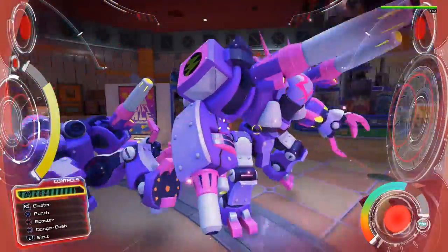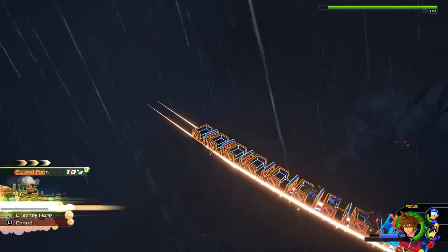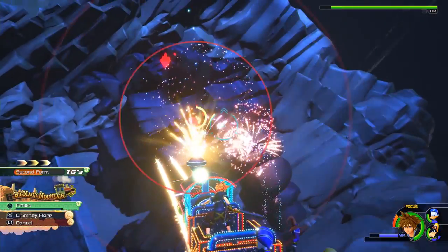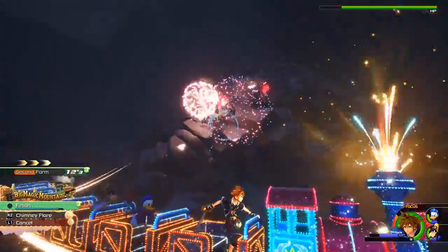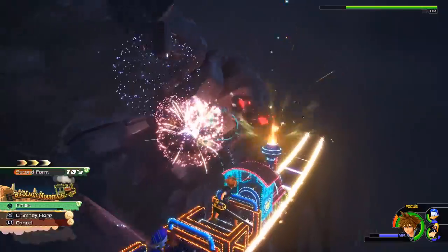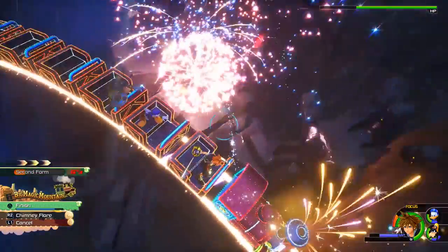A new mechanic that helps spice up the combat even further is the introduction of Attractions. These are brightly lit super moves modelled after Disneyland's many rides. They may not bear their exact names, but it was always a treat to bust out the Big Magic Mountain train, go for a spin on the Mad Teacups, or take aim aboard the Buzz-inspired shooting ride.